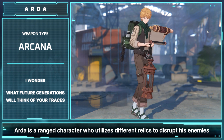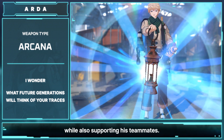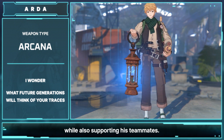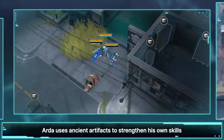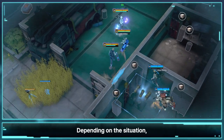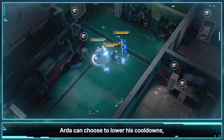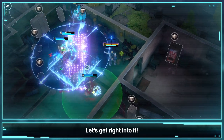Arda is a ranged character who utilizes different relics to disrupt his enemies while also supporting his teammates. Arda uses his ancient artifacts to strengthen his own skills. Depending on the situation, Arda can choose to lower his cooldowns, strengthen his crowd control, or support his teammates. Let's get right into it!